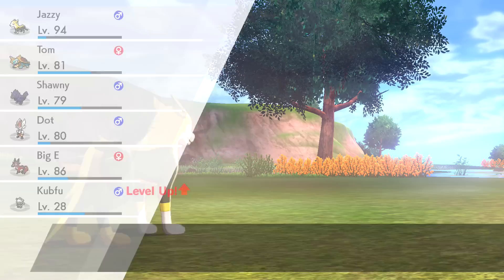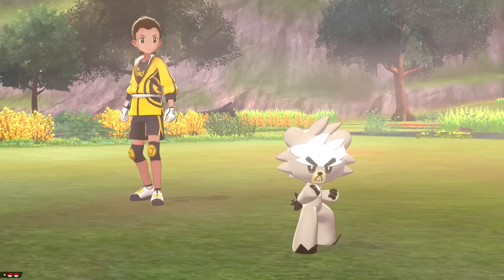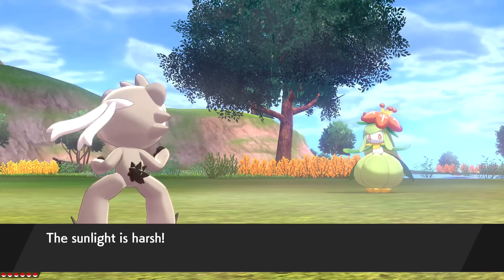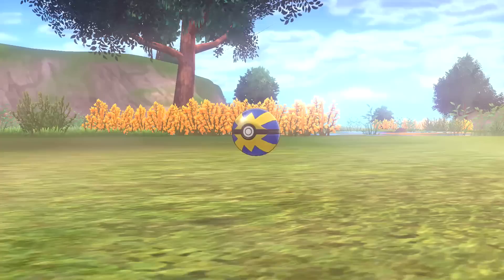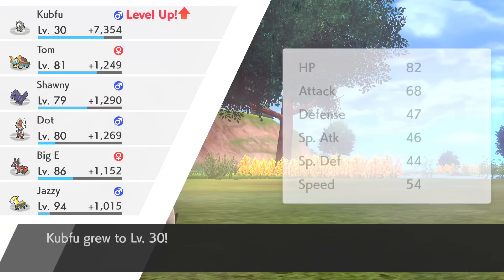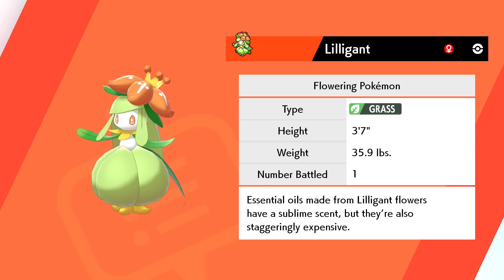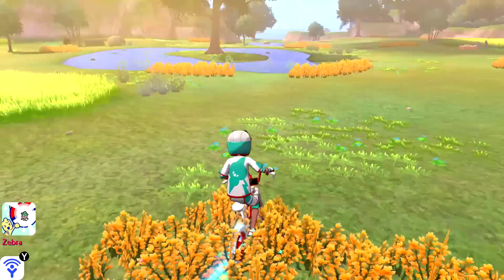We're just gonna keep moving. If I see anything new - oh, it looks like it's wearing a little dress! It's like an elegant Lilligant! Let's throw out a Quick Ball right away. Another critical throw - and boom, an immediate catch! I don't know if that's the evolution of what we just caught, but that's going to be level 30 for Kubfu! Lilligant: Flowering Pokémon, Grass-type. Essential oils from its flowers are sublime but staggeringly expensive.